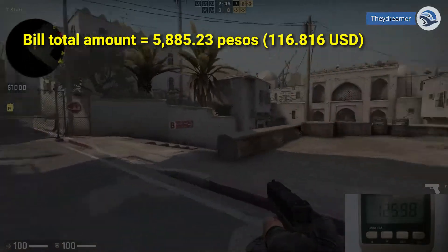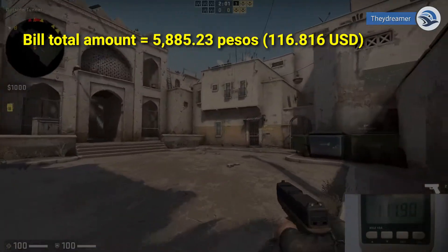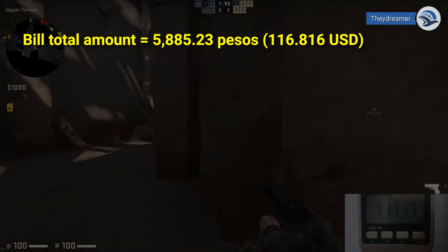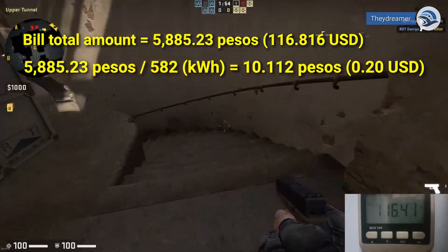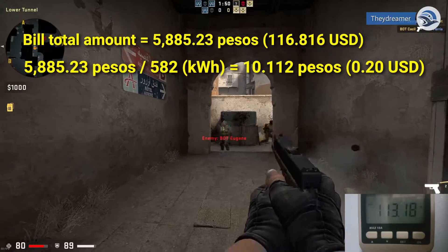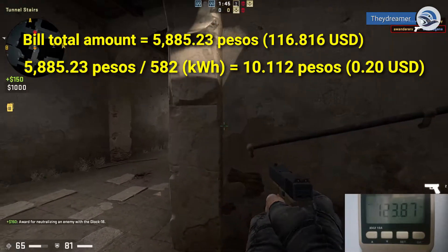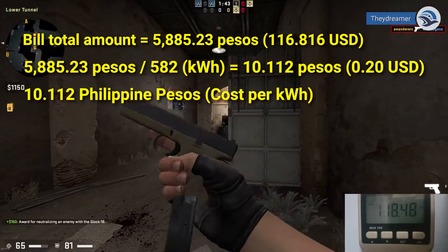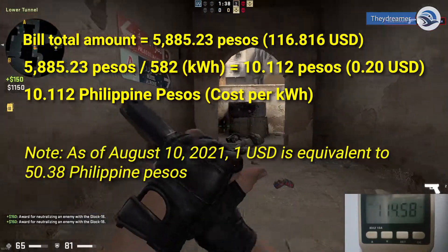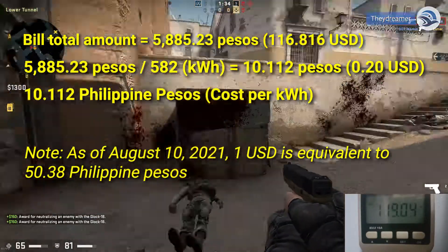The total amount in the reference bill is 5,885.23 pesos, equivalent to around 116.816 USD. If we divide that by 582, which is the total kilowatt hours, we get 10.112 pesos, equivalent to around 0.20 USD, which is the cost per kilowatt hour. Just a note: as of August 10, 2021, 1 USD is equivalent to 50.38 pesos.